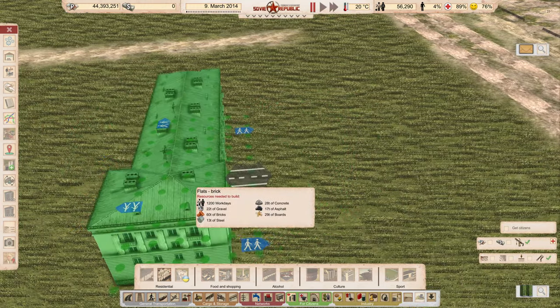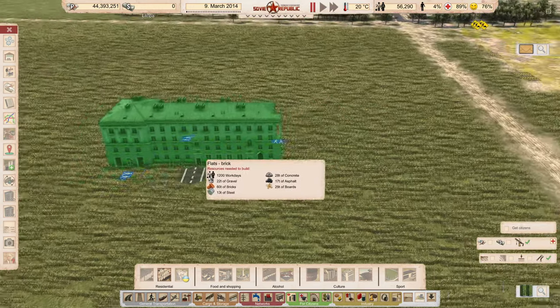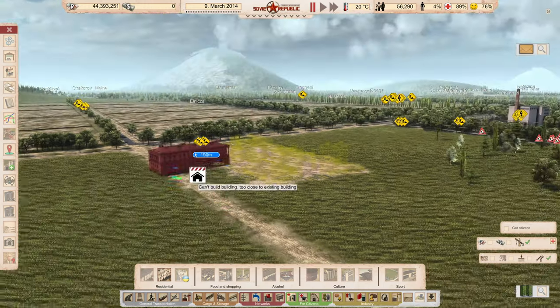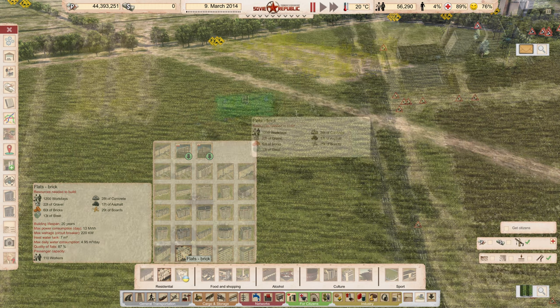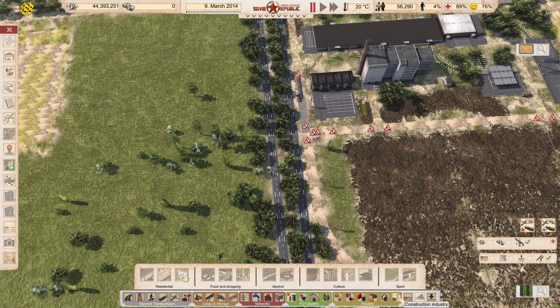This building is actually one of the first buildings I used in this entire playthrough. It presents a nice balance — we get the brick building, it doesn't take a lot of steel so I don't have to ship a lot of steel from over there, and on top of that it's got decent quality ratings and holds 110 people. We probably want to keep the houses within 300 meters away from this.